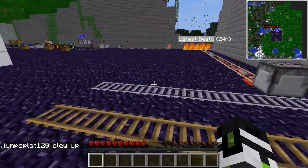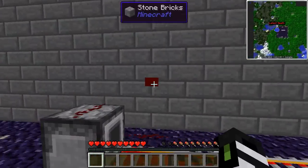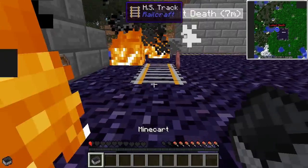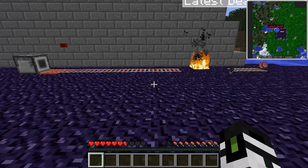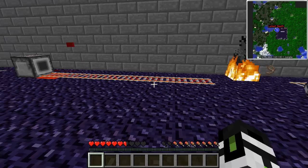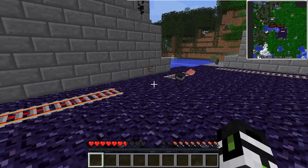But what if you need to turn? And just because I know you guys want to see it, let's see what happens if there was something on the track. Sorry, pig. You're going to need to slow down to normal speeds for any turns. Straight lines are really all that is viable for high-speed rails. Make sure there is nothing on the rails or they'll die as well.